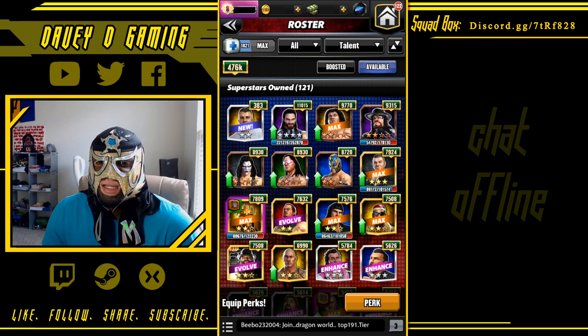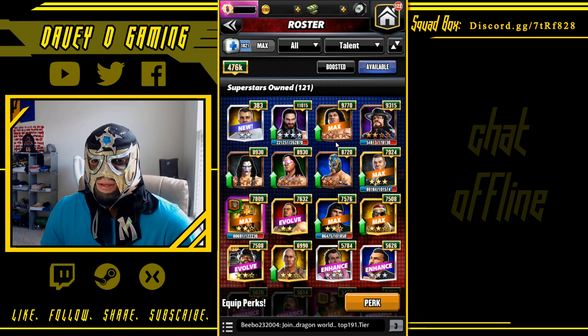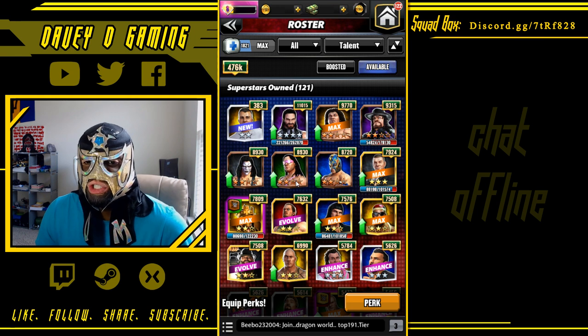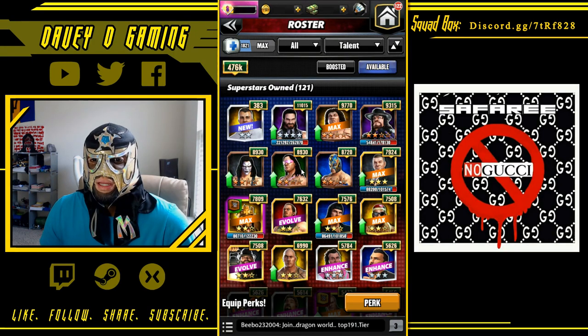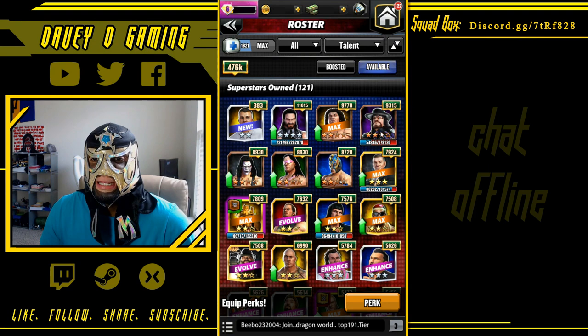I'm also going to max Kalisto — I'll go tough. Ranking my four stars: number one Brett, number two Andre because he's a submission beast in feud. Brett, once he puts out his boss gems and you pin, all you got to do is put those boss gems over the gems the opponent would match and you're good.